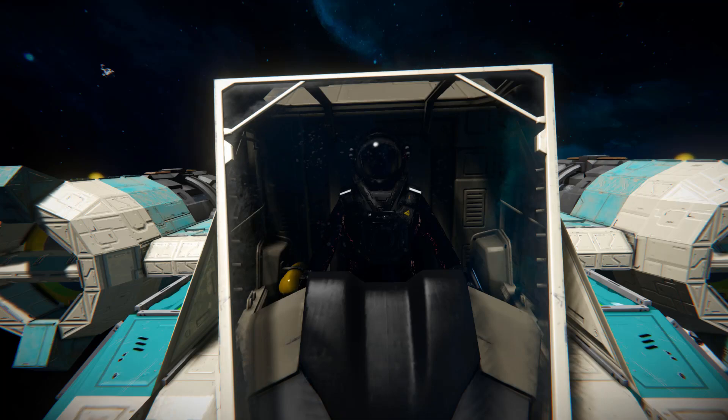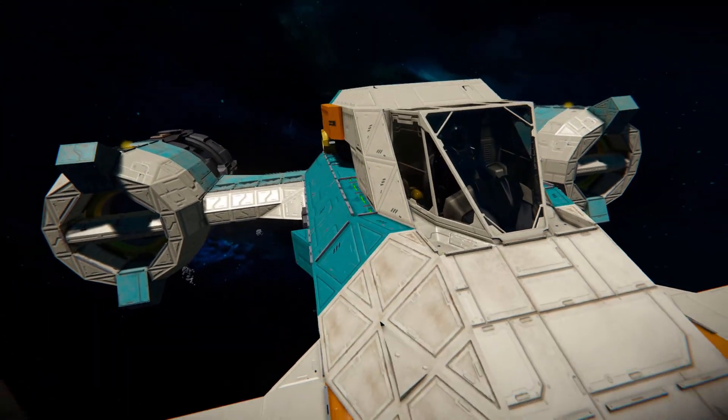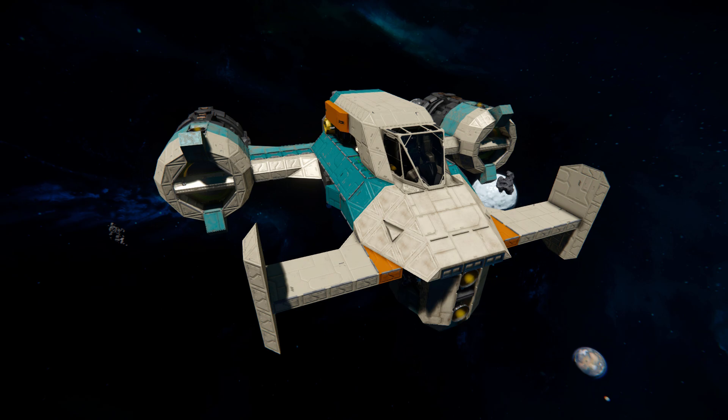Hello and welcome back to another Space Engineers Showcase video. In today's video, we're looking at another small ship called the Crater Hopper. This is a very small, very adorable ship that features both ion and hydrogen thrusters, as well as a few guns and a built-in survival kit.